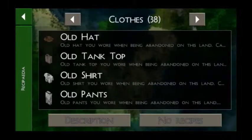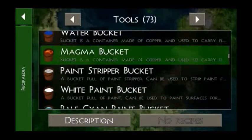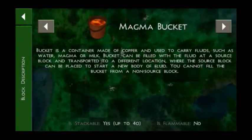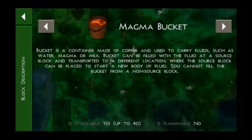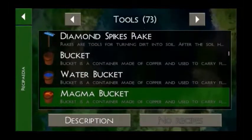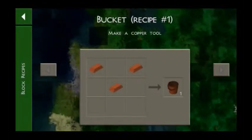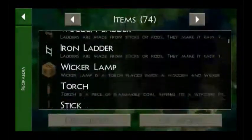Looking at the underground section in the guide — they aren't talking about magma here. Anyway, for making a bucket you need copper, and that's why I said copper is more important than iron.